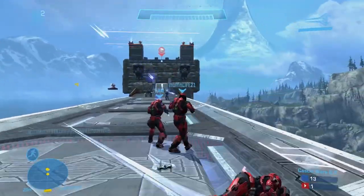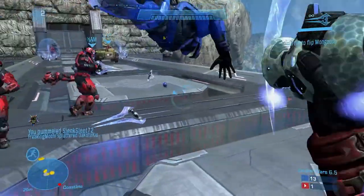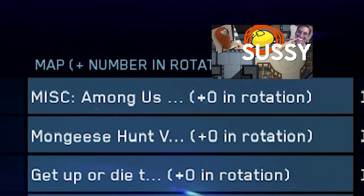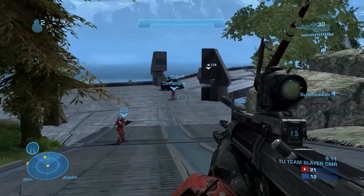Custom games are custom matches created by players, which let them create their own game mode based off Halo Reach's original multiplayer modes, with varying degrees of quality — and which any player can join. And they go a bit like this.